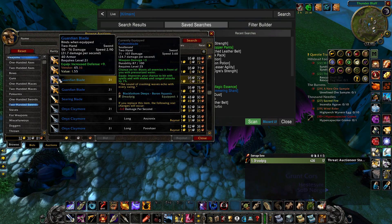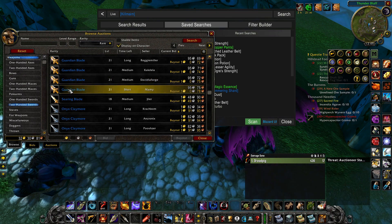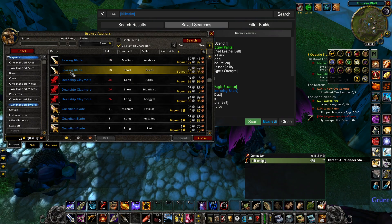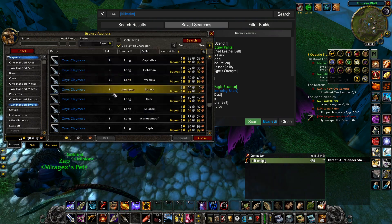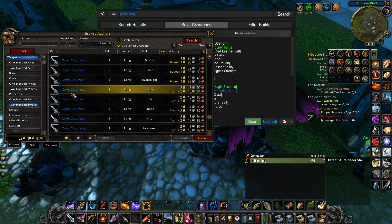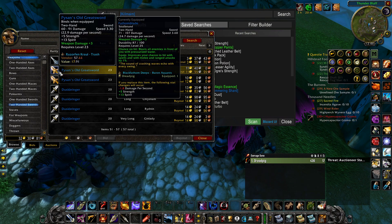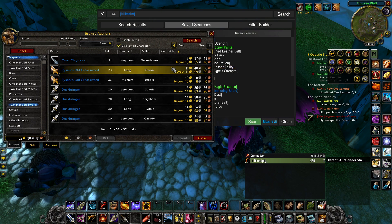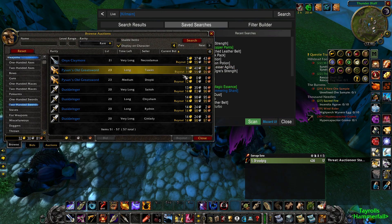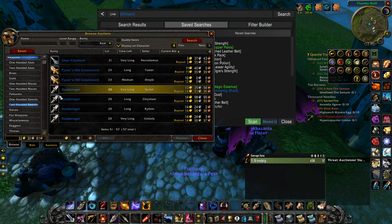You don't need more than this — there are so many different two-handers from BFD that you can get after this, you don't need to spend more money. You could also get the Onyx Blade Claymore if it's cheaper; it's a little bit faster. And there's the Old Great Sword — a little bit more expensive of course, but it is a lot stronger. It has 3.8 speed, though no chance on hit, which is a bit sad.